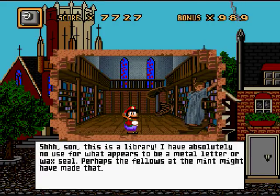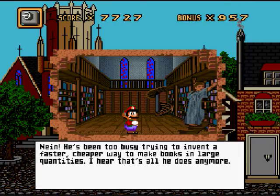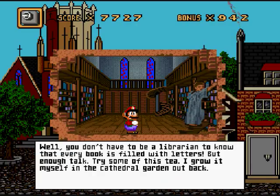Hello, is this letter yours? 'Son, this is a library. I have absolutely no use for what appears to be a metal letter or a wax seal. Perhaps the fellas at the Mint might have made that. Does Eric Gutenberg have a library card?' A what? 'Gutenberg used to come in here every day when he was a little boy. What a bookworm that kid was. Most families can't afford to have a single book in their home.' Does Gutenberg come here anymore? 'Nein! He's been too busy trying to invent a faster and cheaper way to make books in large quantities. I hear that's all he does anymore.' Could this metal letter help him? 'Well, you don't have to be a librarian to know that every book is filled with letters. But enough talk. Try some of this tea.'